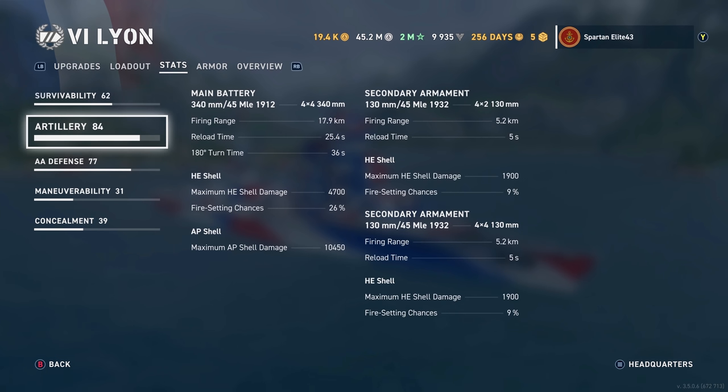Main batteries: you have 340mm 45-caliber 1912 guns — 16 of those in a four-by-four configuration, 17.9 kilometer range, with a 25.4 second reload time and a 36-second 180-degree turn time. HE shell maximum damage is 4,700 with a 26% chance to set fires, and AP shell maximum damage of 10,450.